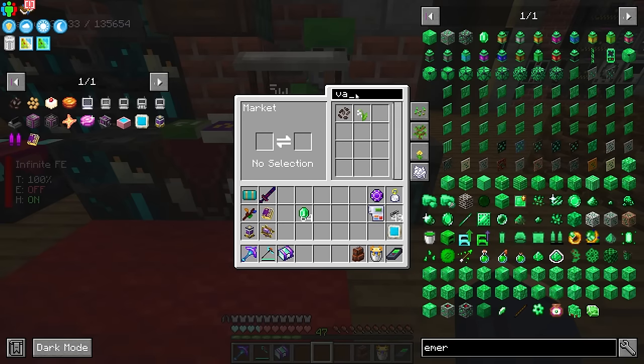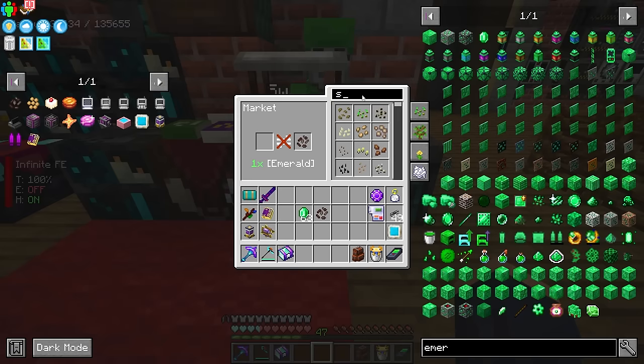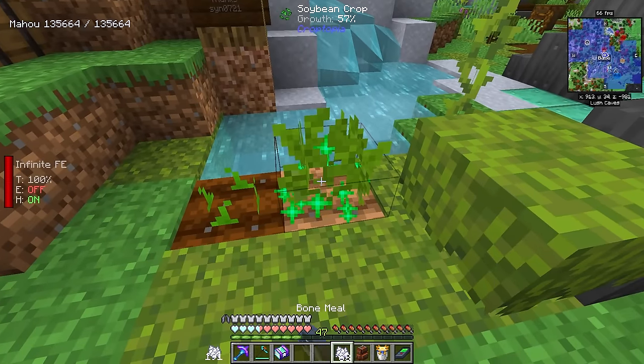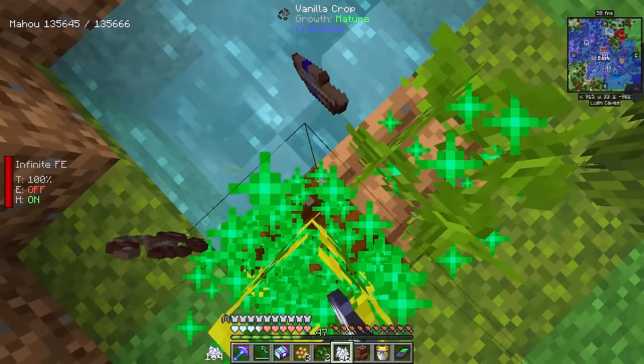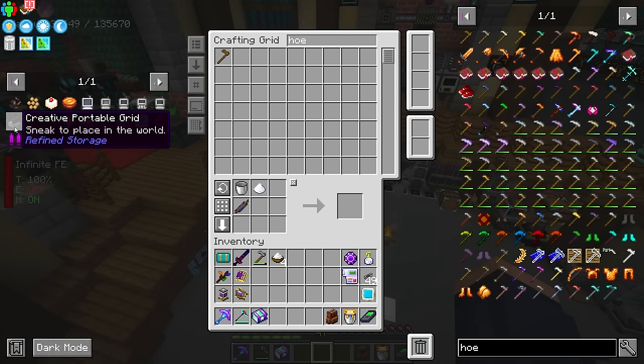Making it just requires us to buy a couple of ingredients from our little market guy over here. We're going to need vanilla beans — let's go ahead and buy those — and then we're also going to need soybeans. We can search in here for soybeans, and there we go, we have both. These are easy to farm; we just need to bonemeal them on some farmland. We don't need a lot of this stuff because we really only need one of these cakes to get the blaze cake.